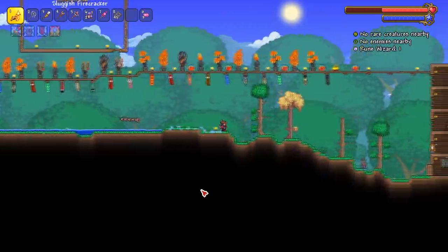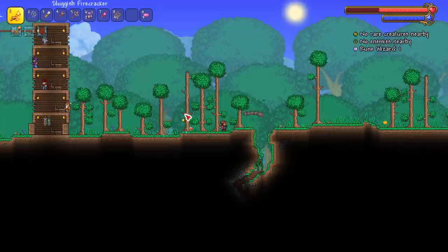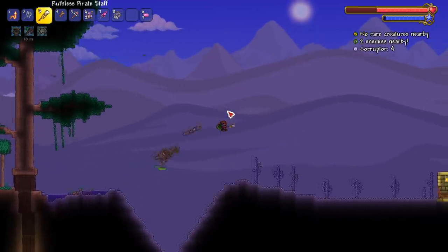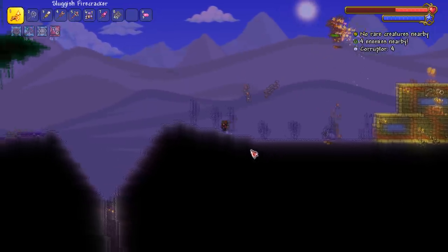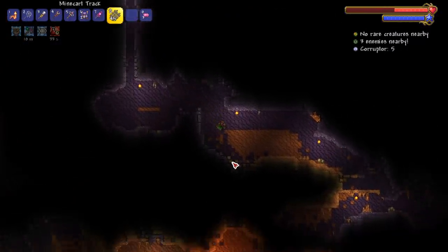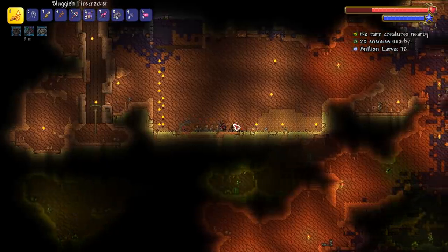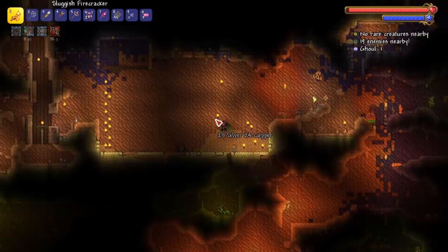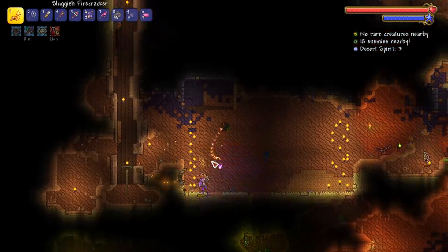We updated to version 1.4.0.5 and there's a new event called the torch god event. I kind of want to test it out — they just randomly added in this little funny event out of nowhere. We have to place 100 torches underground, then survive the event, and if we do we get a special reward. Let me find a nice open area underground because you have to duck and dodge in this event.